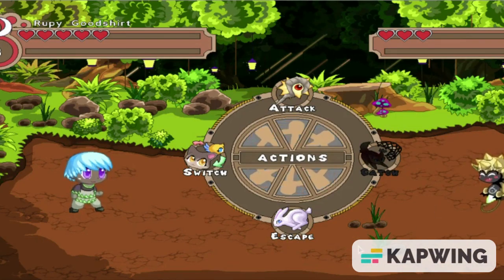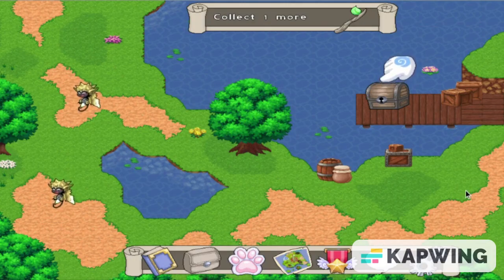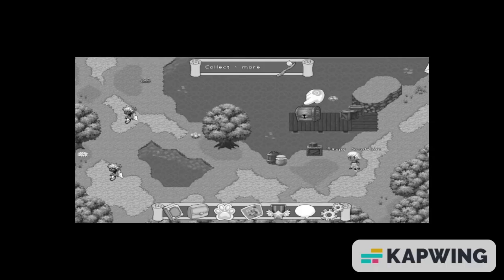Another cool feature that New Prodigy took away is the escape button. We're just going to go ahead and press this escape, so we didn't get anything from the battle and we just ran away from it like the cowards that we are.